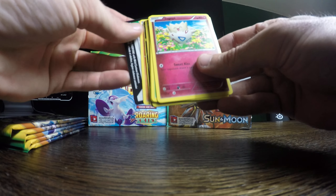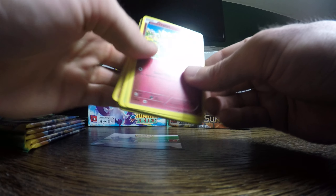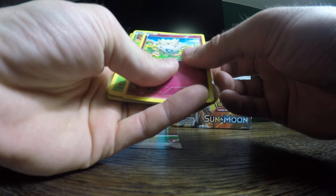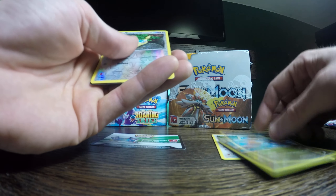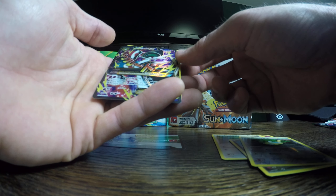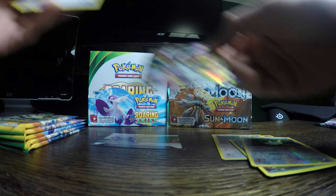I'm going to make some more videos for the rest of this Roaring Skies box too. I already saw it there — it looked like there was an EX. We got a Togepi, Natu, Dunsparce, Lingle, Latini, Dunsparce, and we got a Mega Gallade EX. Very cool. We'll set that over to the side.